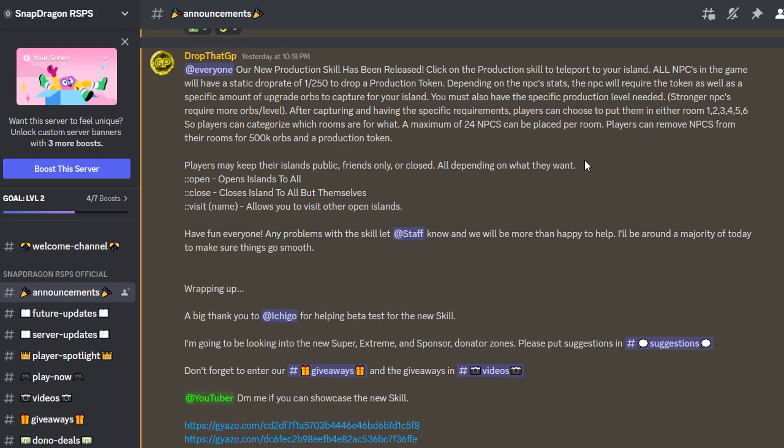All NPCs in the game will now have a static drop rate of 1 in 250 to drop a production token. Depending on the NPC stats, capturing it will require that token as well as a specific amount of upgrade orbs. You must also have a specific production level for certain NPCs, so stronger NPCs require more orbs as well as a higher production level.